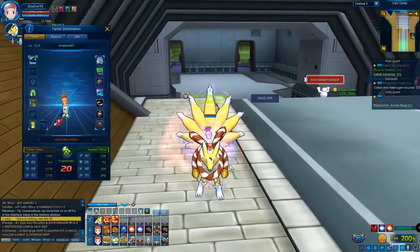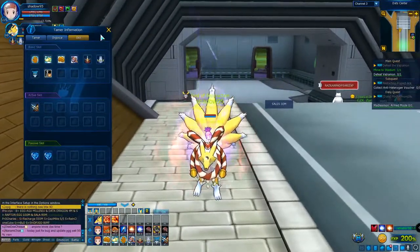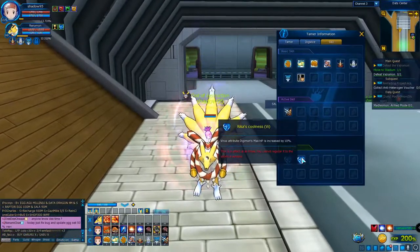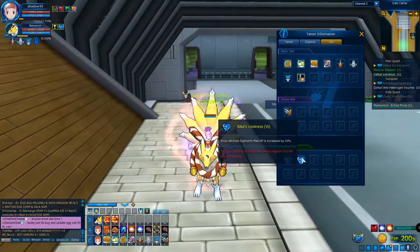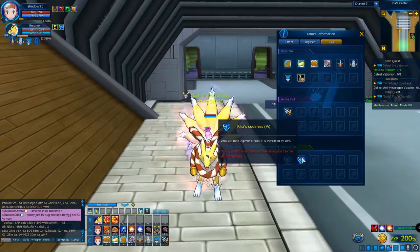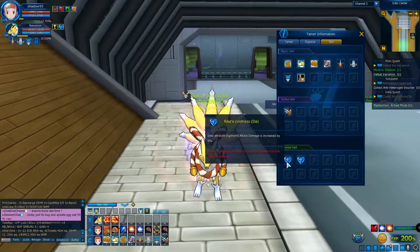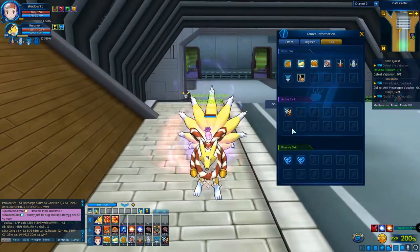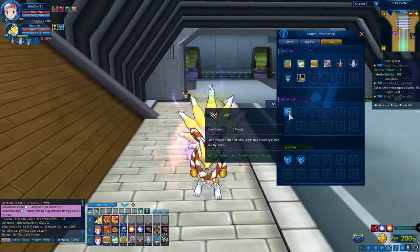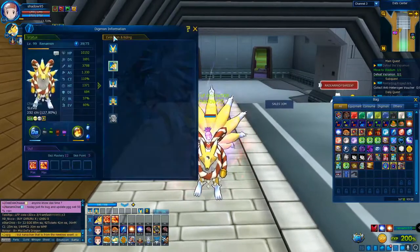Let's check the Tamer skills. So here we are — why would she support this type of Digimon? Her Digimon is Data type. For Data she gives 10% HP and attack damage 5%, that's good. For a certain period, the Digimon currency increases by 300% — okay, let me see what that means.